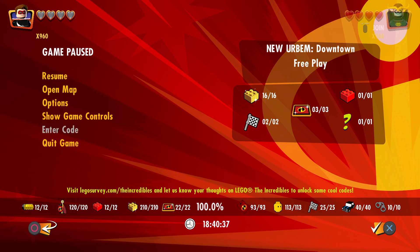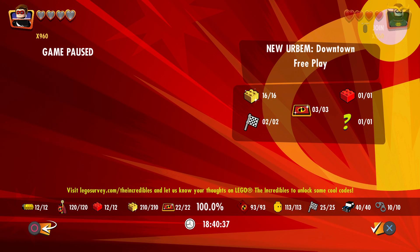Once it flashes 'Unlocked,' it'll bring you back and you can put in your next code. I'm also going to put it on all caps again. Now for Edna Mode Juniors.